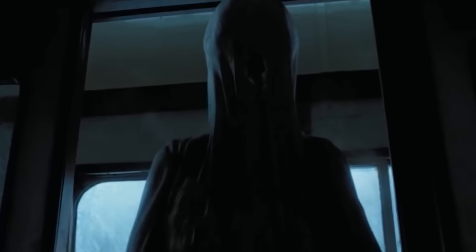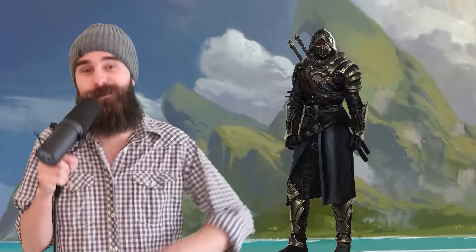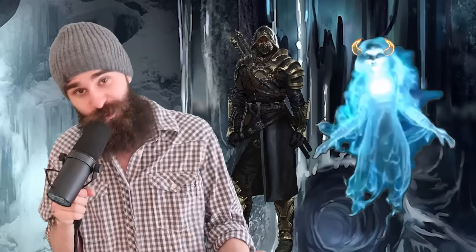At ninth level, you go full Dementor, stealing the souls of people who die nearby. As a reaction, you can nab a fleeting soul and make it into a soul trinket. You can have a number of these equal to your proficiency bonus at any one time. While you have one, you get advantage on every death saving throw and constitution saving throw. Also, when you sneak attack someone, you can shatter a soul trinket to get a free use of Wails from the Grave. Also, you can destroy a soul trinket to ask the spirit inside a single question — they don't have to be truthful, but it's still a flavourful way to get information.